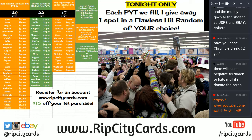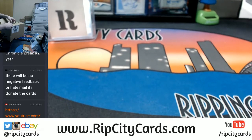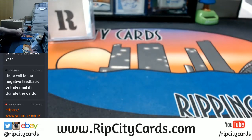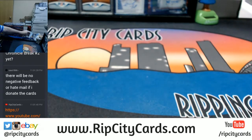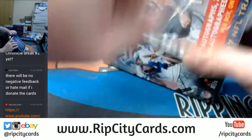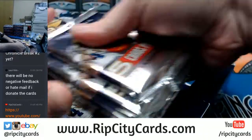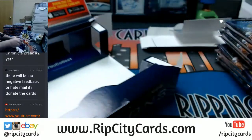Hi everybody, Cardboard Jesus with you. Welcome — we're gonna do Illusions Football eBay number three right now. Here's our case — eight boxes, it's an inner case. It's my first look at Illusions, so let's see what we got. We got a lot of cards, it seems like, and a box topper.